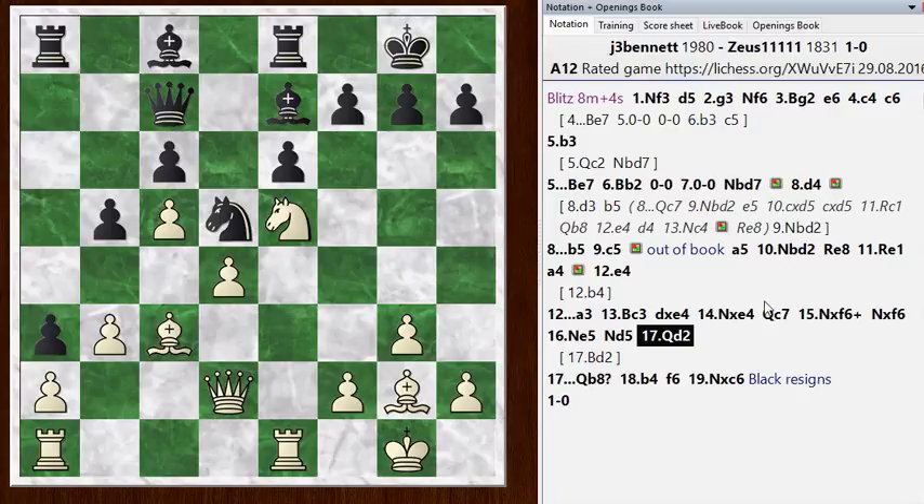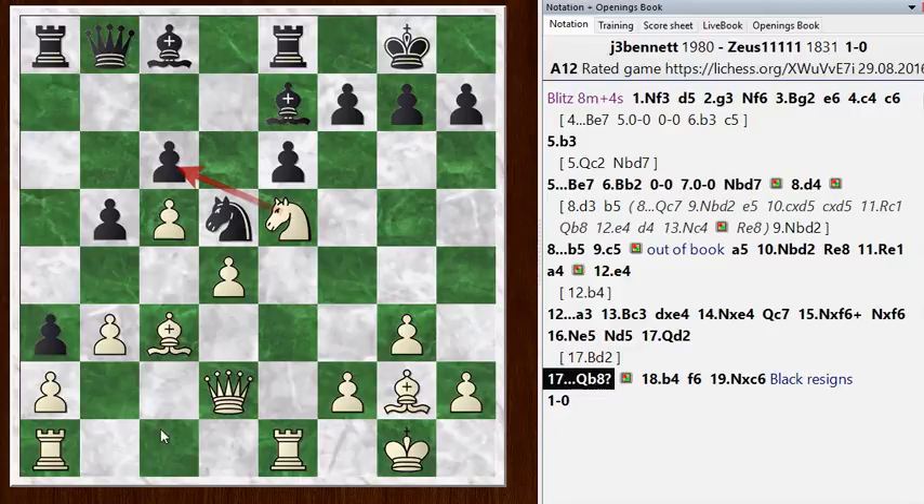Both of us have done all right until this very move when Black plays Qb8 — and this is just a blunder. It's actually the only real blunder of the game, so both of us played reasonably well. I didn't take advantage of it right away — I should have taken that pawn immediately. But I was still focused on locking these pawns up. He has this threat after the queen moves of pushing his b-pawn forward and kicking my bishop — actually trapping my bishop. But taking on C6 meets the threat by bringing an extra piece to defend as well as hitting the queen, so I could have taken right away.